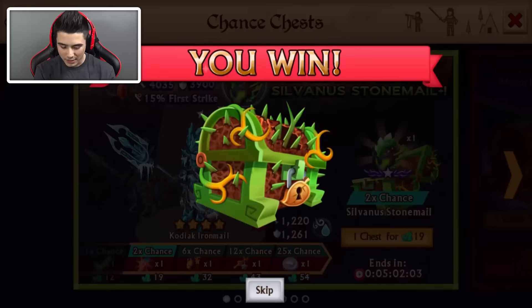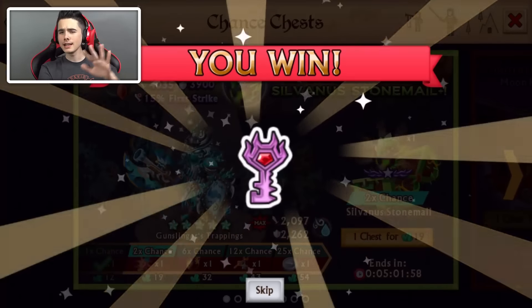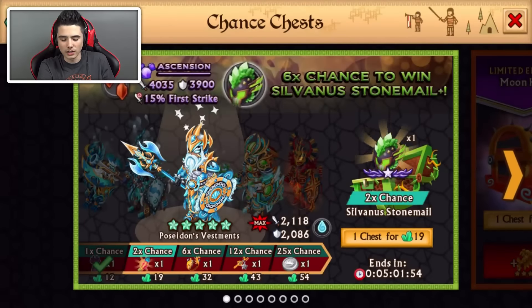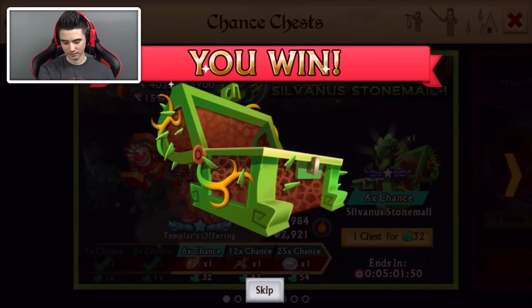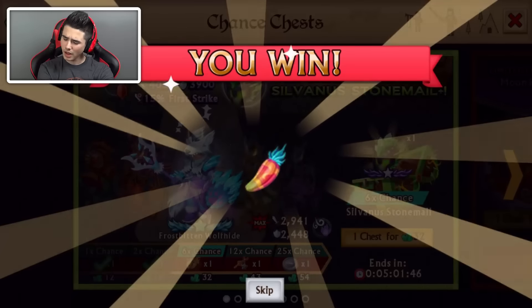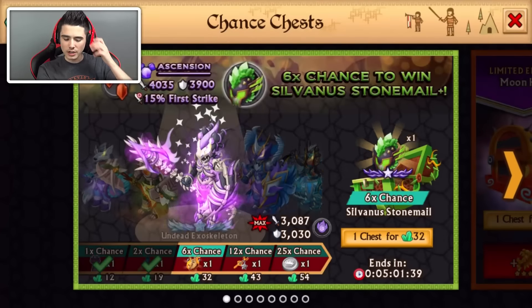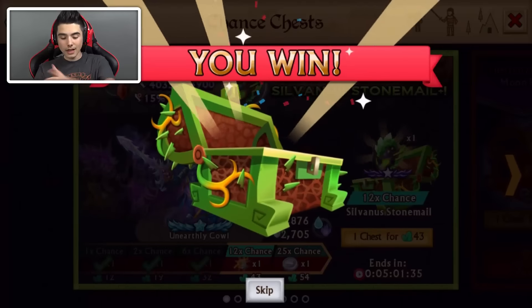First chest, 12 gems. I'm sure we are starting weak, but doesn't matter — we are only starting. This is times one, so what can I expect? Times two — epic. That is actually not that bad if it's a plus. It's not a plus — Maze Bane. But at least we got the multicolored pepper, which is pretty nice, I gotta admit. Six times chance, so we got three more chances than last time.